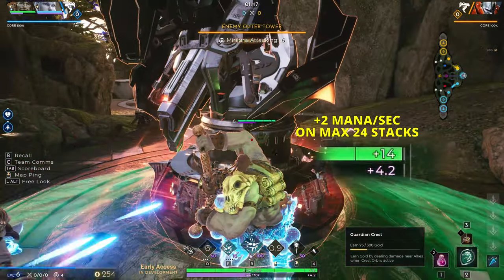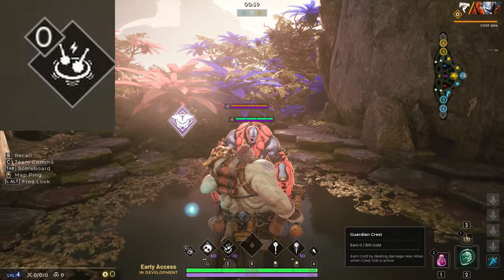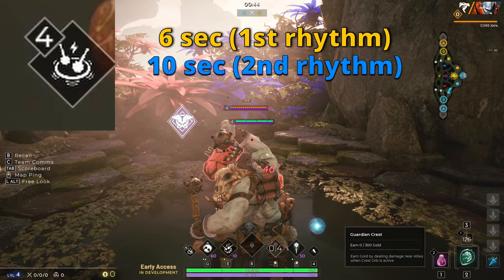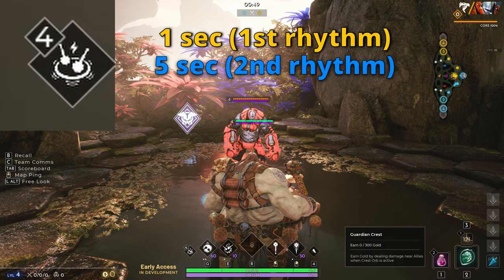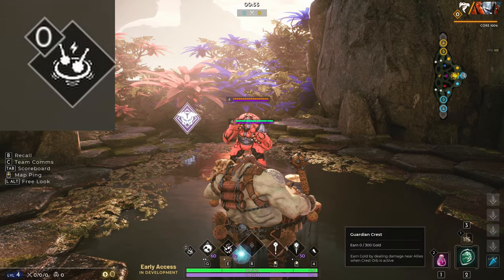Rhythm stacks expire individually after 10 seconds each. Here's how it works: if you activate an ability once, that 2-stack expires after 10 seconds. If you activate twice and get 4 stacks total, the first 2 expire after their own 10-second timer, then the next 2 expire 10 seconds after the second activation. Each rhythm stack decays independently from when it was generated.